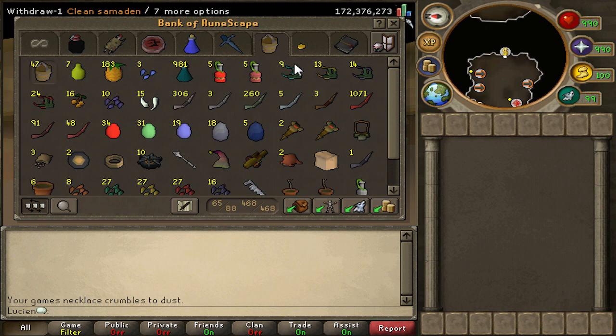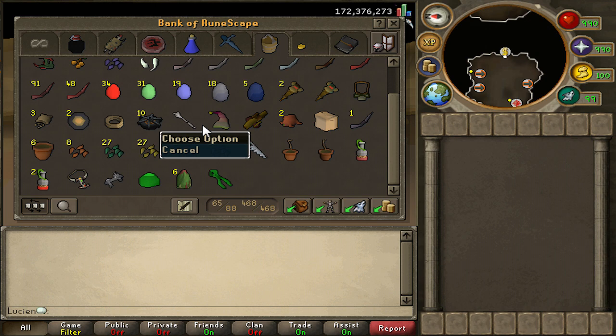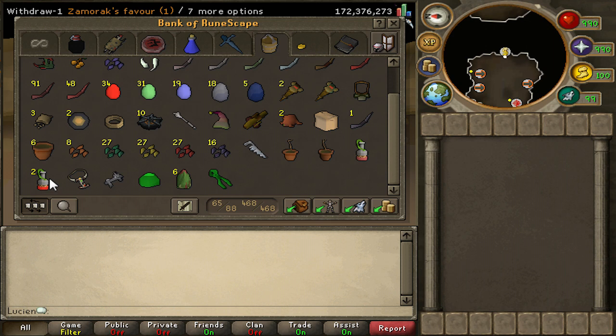Moving on, we have the Herb/Farming tab. As soon as I get 99 Hunter I'm gonna get rid of basically all these because it's taking up a ton of bank space. I don't know why I have these eggs — I'm not gonna make like 34 birds, I'm not some crazy bird lady. That's pretty much it. Most of this stuff is pretty pointless now that I look at it. I'm probably going to start getting rid of this eventually and try to narrow it down to 400 out of 460 bank slots.